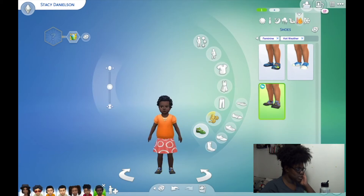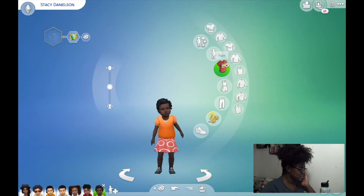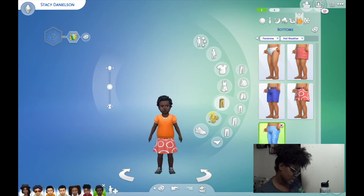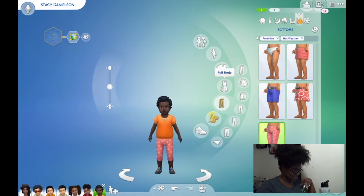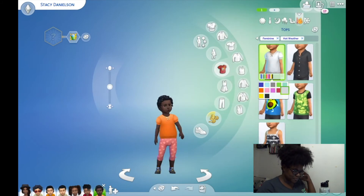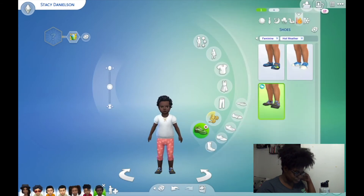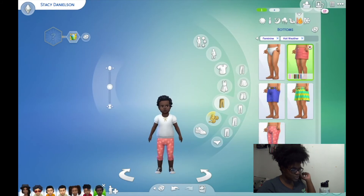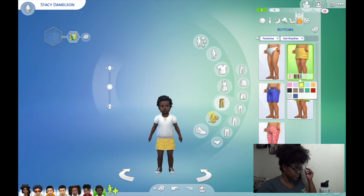Stacy was really out here looking like somebody's grandma just threw some clothes on her — I'm so sorry, Stacy! We'll give her capris — she still looks like grandma threw their clothes on her but we're figuring it out. Let's give her a white shirt and change her shoes to white and black, with little sandals. And then we'll give Stacy a yellow skirt — there we go! Now let's make a twin for Stacy. This should be our last toddler — I'm so stressed already.